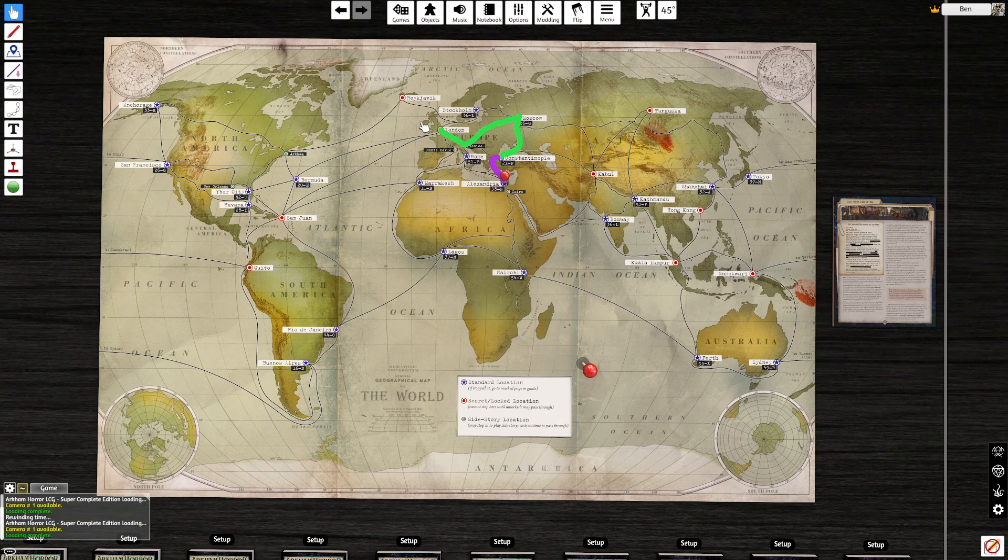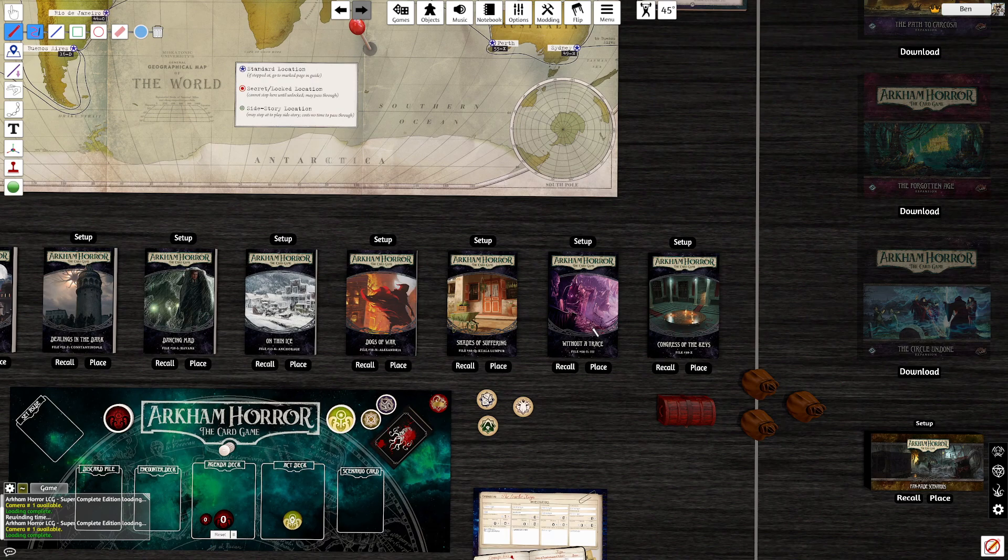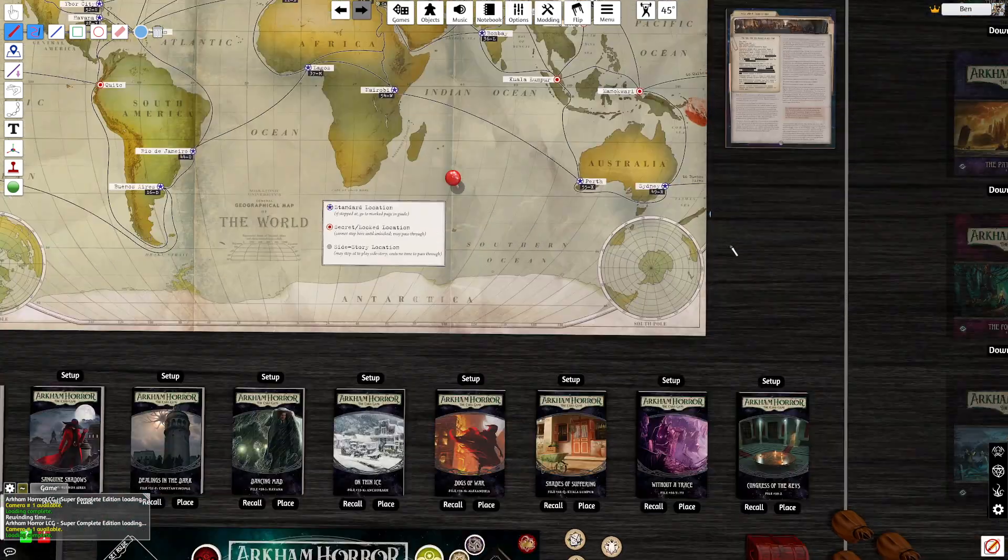We are here in Alexandria. This has been our path so far and I will continue to illustrate our path. We're going to want to head over in this direction today because in order to unlock the scenario Without a Trace, there are a few different places we need to visit in a certain order. So I'm going to start working on that.